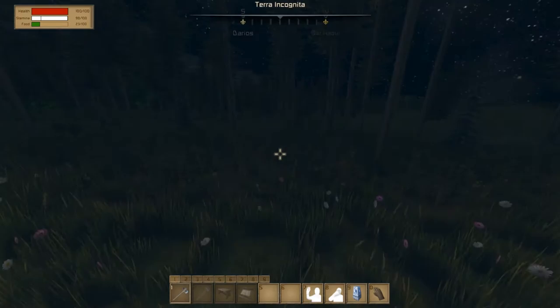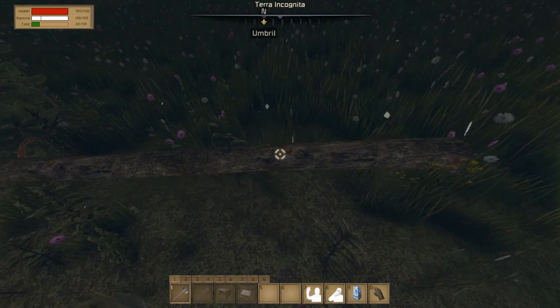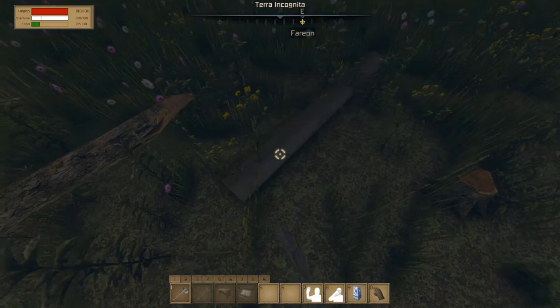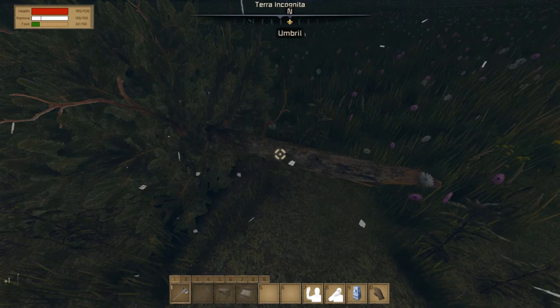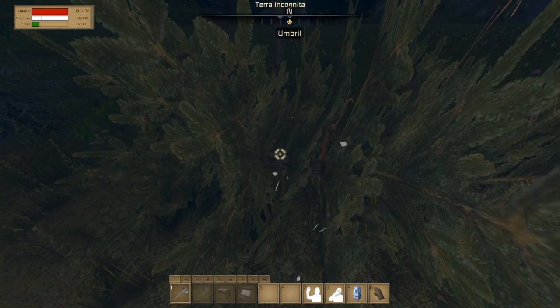I can gather some wood for starters. Okay it seems like trees are falling faster now. Stone axe — wait, what about the logs? Left click, right click... okay I think that's the old way of doing it.